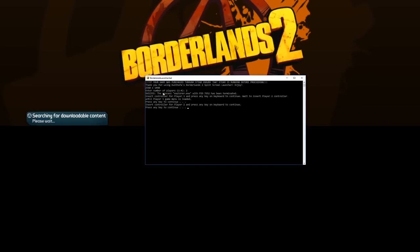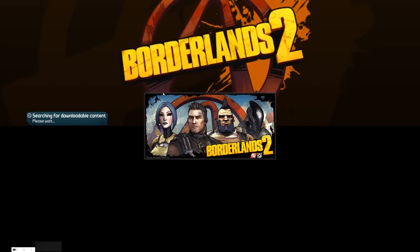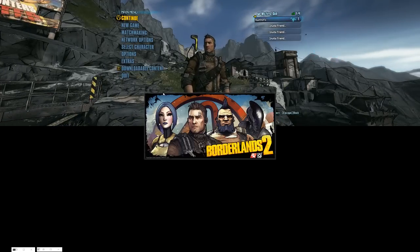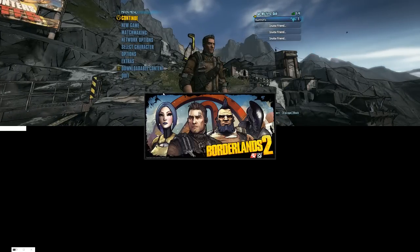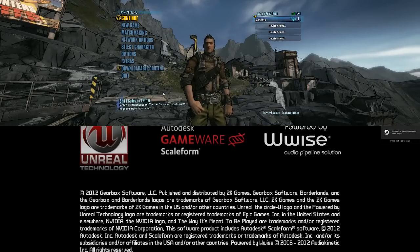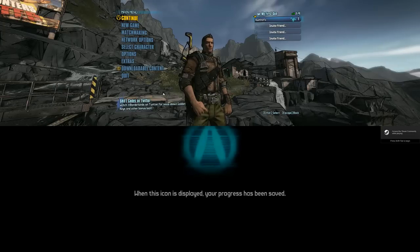Let's Alt-Tab back over to our launcher. Now grab our player 2 controller and wait for it. Okay, so now I'm using my player 2 controller to skip through all this stuff.